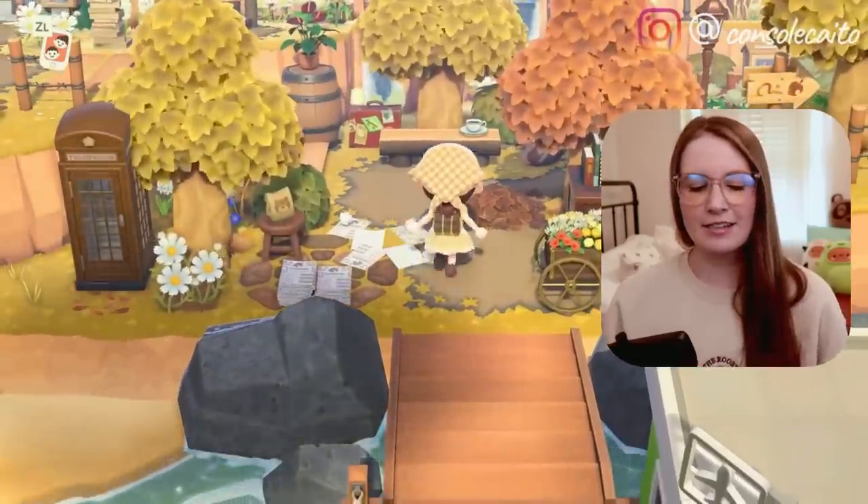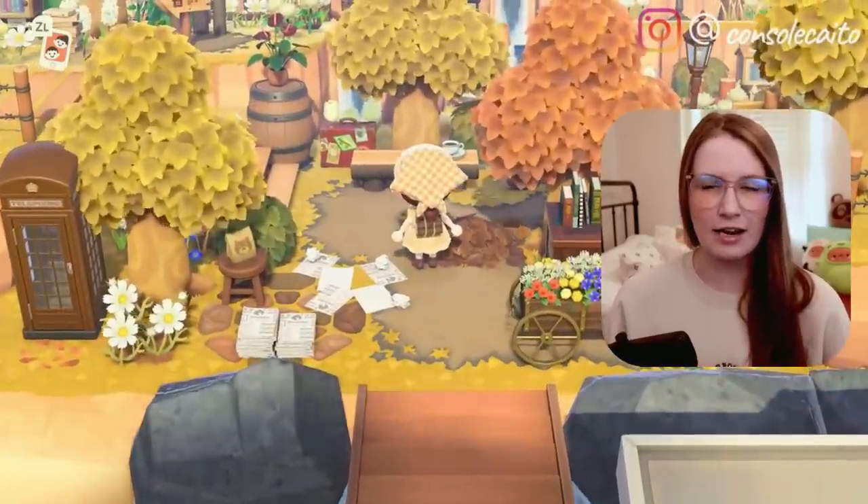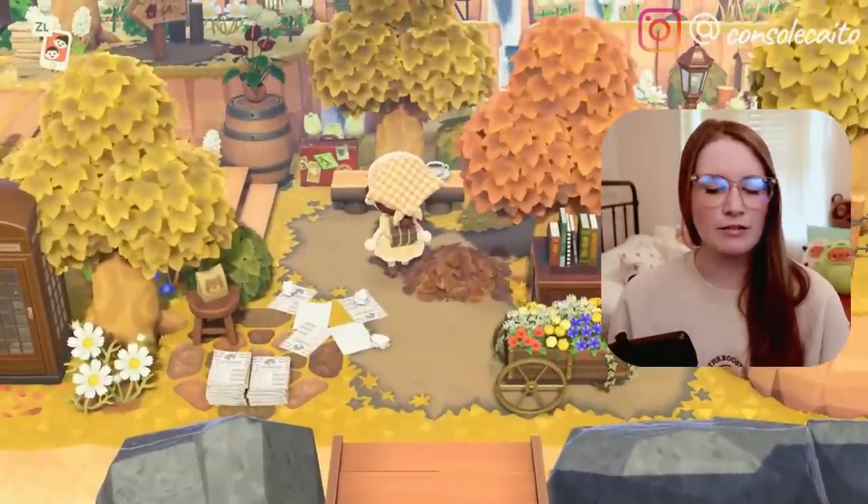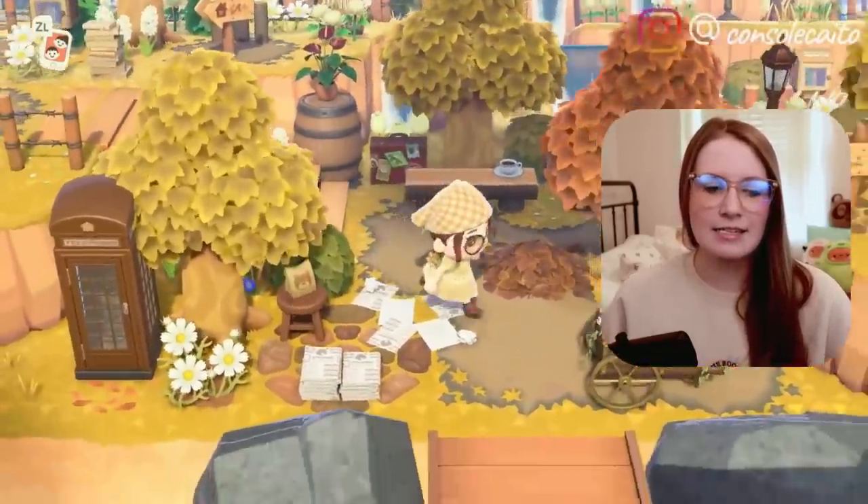Let's get back into ranking my islands. Number seven and number six are very, very close in my eyes, but for number seven I'm going to go with my island Calatara. This island is a fall island — I'm pretty sure it's one of the first fall islands that I decorated, definitely the first one that I completed — and it's just not as detailed as I would like it to be.